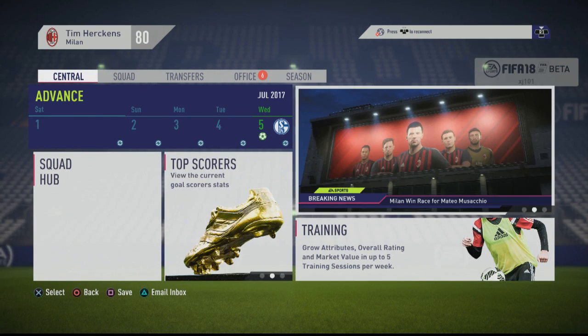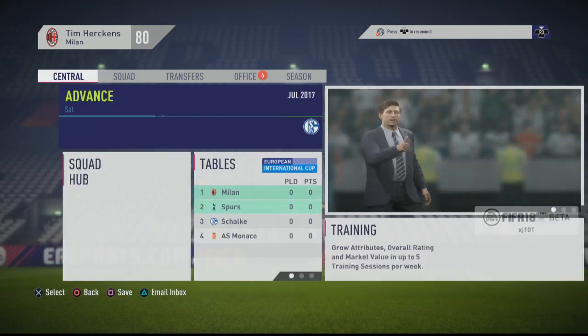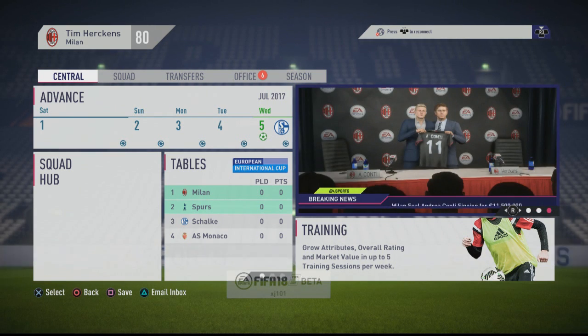It needs to be a bit of a challenge. We're looking at the main screen here. Central squad, transfers, office season — no real changes there. However, what I'm seeing in the breaking news section is it's not just text anymore. It's a little bit more vibrant. The way it pops up, the way it shows things — the signing of Andrea Conti. Is it going to be a video clip instead of an actual picture?